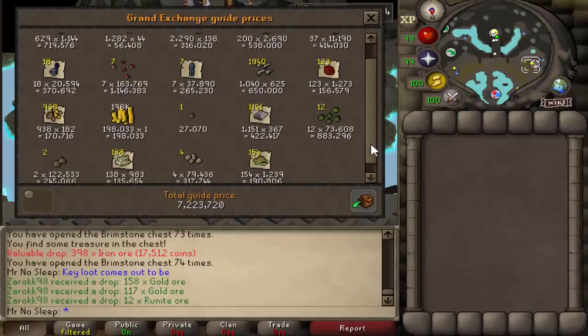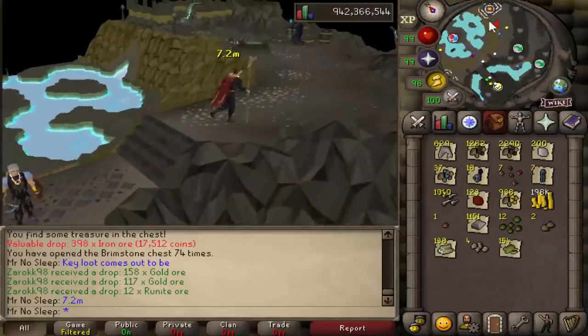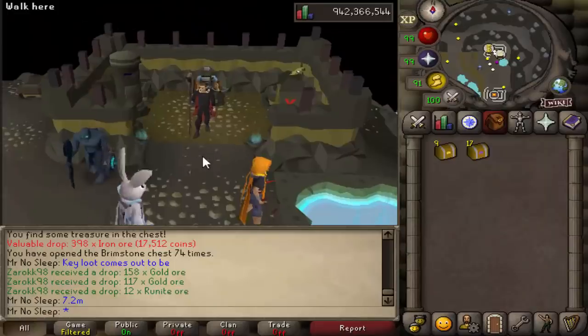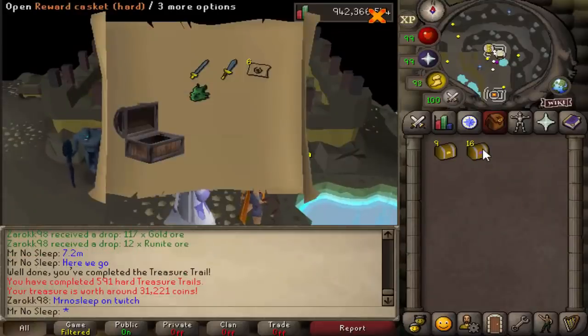Here we finally are - no dusk pieces unfortunately. As for the rare drops, we did get some dragonfruit tree seeds - that's pretty much the highlight from the keys. Overall the loot from 64 brimstone keys comes out to be 7.2 mil. I did get 14 more keys than I thought I would, so I will take that - it's a nice bonus.